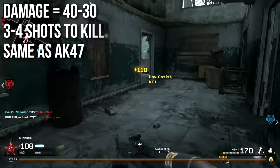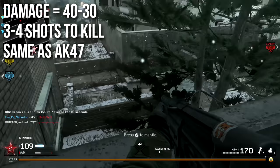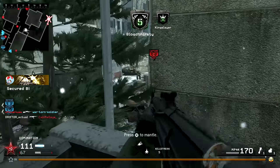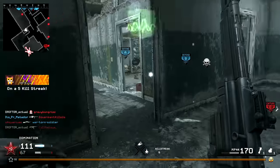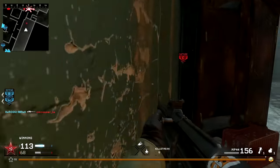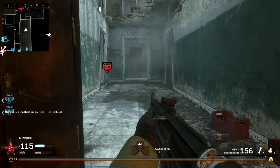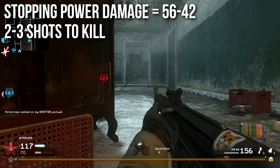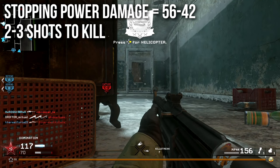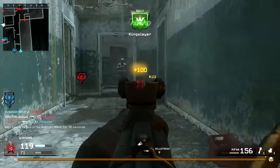The damage is 40 up close and decreases down to 30 at a distance, meaning it takes three or four shots to kill without stopping power, which is the same as the AK-47. You're going to see this comparison repeated many times throughout the episode because, statistically speaking, it is extremely similar to the AK-47. When you run stopping power, damage increases to 56 and 42 respectively, making it a two or three shot to kill weapon depending on how far away you are — and most of the time it's going to be two. We'll talk about the range in just a second.